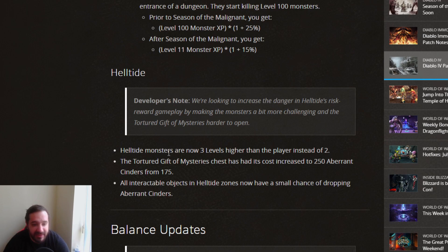For Helltides, monsters are now levels 3 higher instead of 2. The Torture Gift of Mystery has been increased from 175 to 250. Every time something is good or worth farming in the game, they seem to nerf it somehow, making it more difficult for players to farm. Finding a spot you like and farming it efficiently has always been a core mechanic of the Diablo series, so I don't understand why they keep trying to nerf these into the ground.